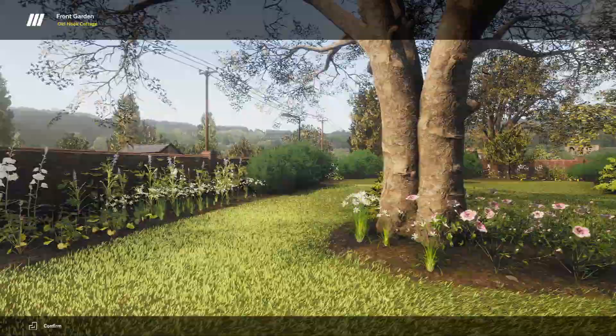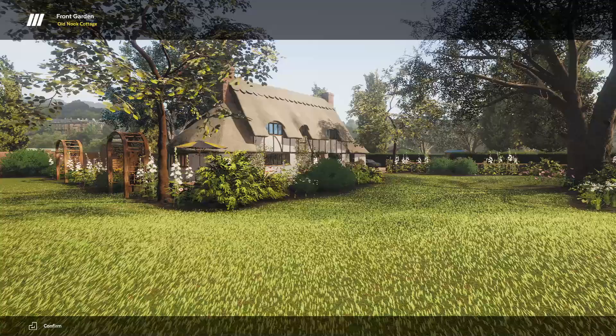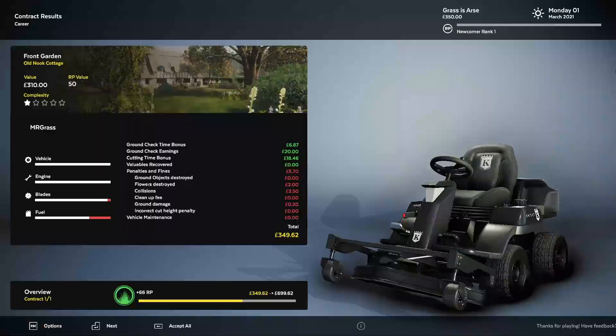We're getting a nice little slideshow of it. Weird animal sounds in the background. Ground check time bonus: £6.87 bonus. Ground check earnings: £20 for picking up three bits of rubbish. £18.46 for my cutting time bonus, because it took me about 15 minutes. Penalties and fines were £5.70 — £2 for flowers destroyed, that's a pound a flower, £3.50 for a collision, and 20p for ground damage. My total: £349.62. I'll take that.